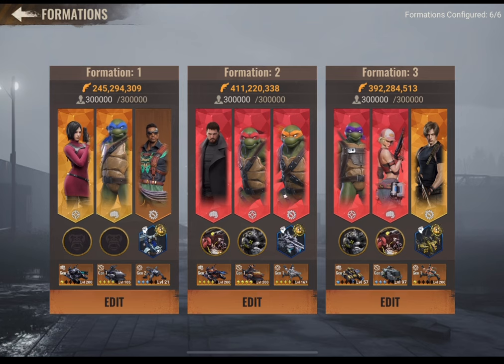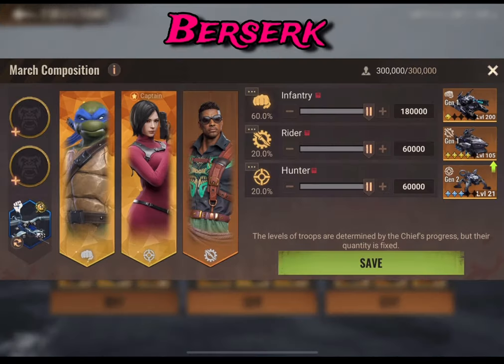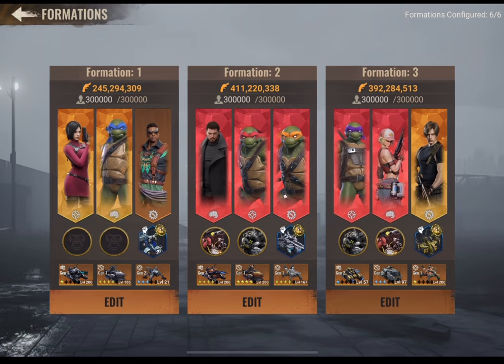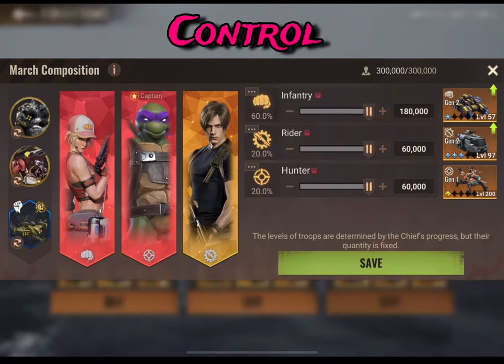So now all my marches are set. My berserk march does not have a behemoth because I don't have the third one unlocked, so it is what it is. My resilience march is Duncan, Mia, and Wafa, and my control march is Donald, Christopher, and Yamira.